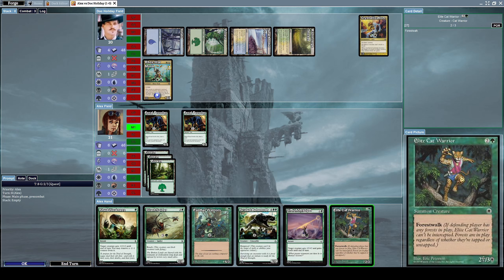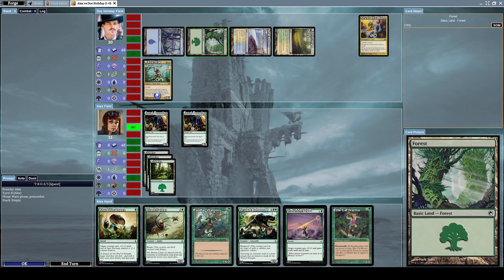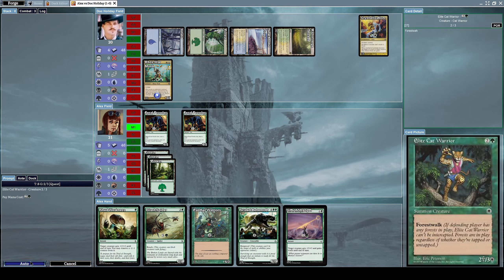Let's summon Elite Cat Warrior, a two-slash-three creature with forest walk. Forest walk means if the defending player has any forests in play, Elite Cat Warrior can't be blocked - regardless of whether those forests are tapped or untapped. He does have a forest in play, so this effect will be relevant.